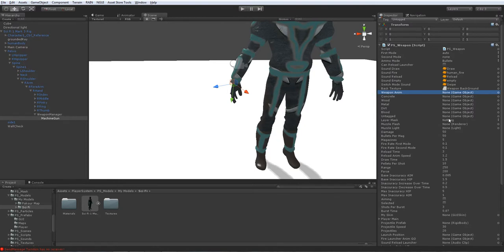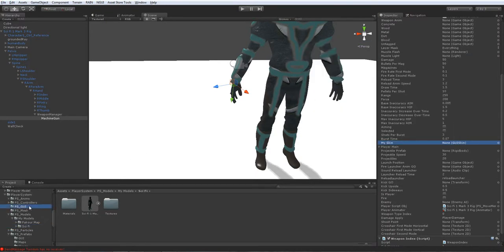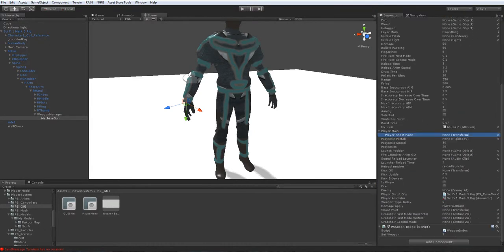You don't really want to add the weapon animation things. I'll set everything — muzzle flash, the light, the damage, and then everything. I'll add a GUI, and this is gonna be the GUI. Then the player main — this is the player shoot point from which it will shoot. The shoot point is gonna be the same as the look at point, and it'll shoot from the look at point.